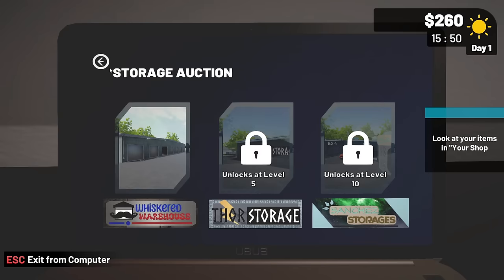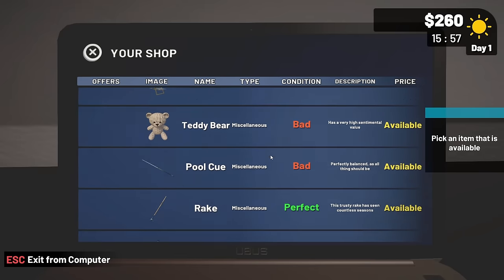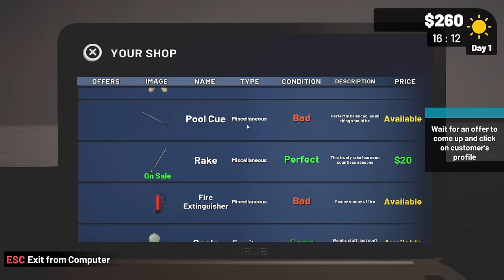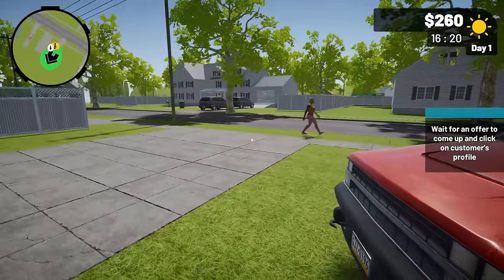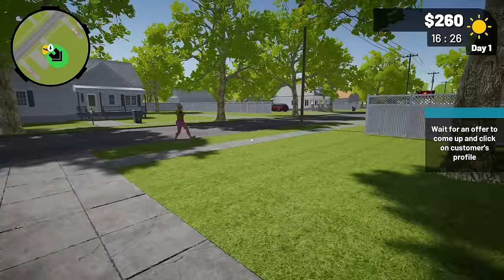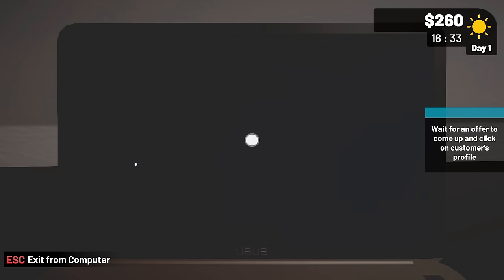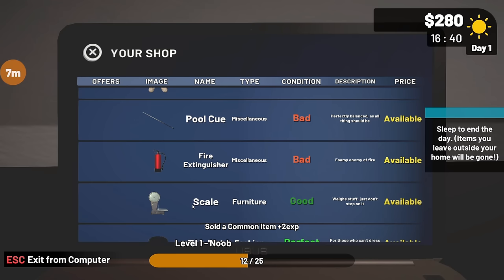Put the items in your shop. Your shop, okay. Pick an item that is available. Let's get this one - price of 15. Can I say price of 20? Just a rake, has seen countless seasons. Put on sale. Oh I have a new customer - are you here? Wait for an offer to come up and click on it. I'll give you 20. Alright cool - I just made more money than I expected on that one.